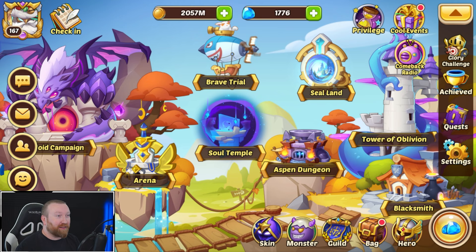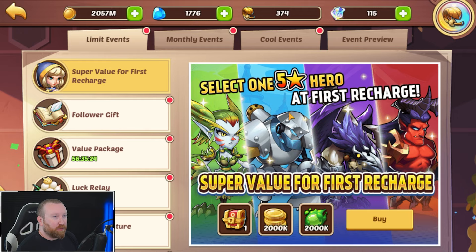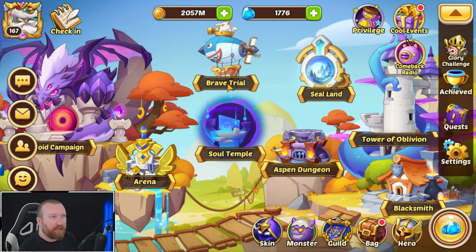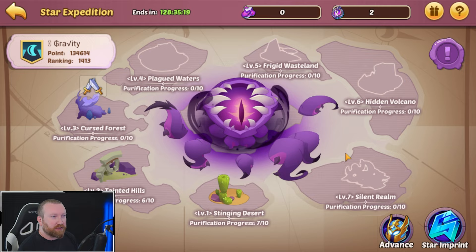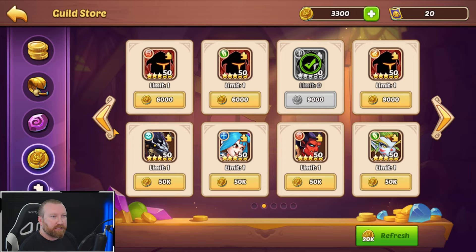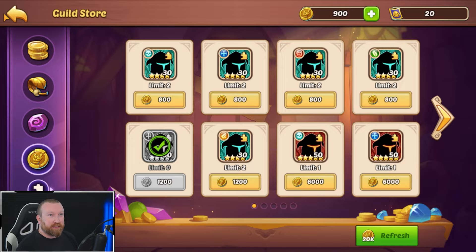What's up guys, Berry Gaming here, back with some more Idle Heroes. Today we're back on the free-to-play account to see what we can get done. I think we got everything done in our monthlies, and we have our star expedition working. The store has refreshed so more dark food is on its way — it seems like we can do this once a week, maybe even more.